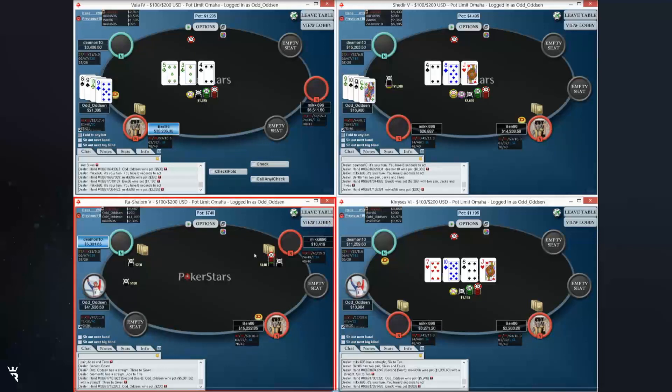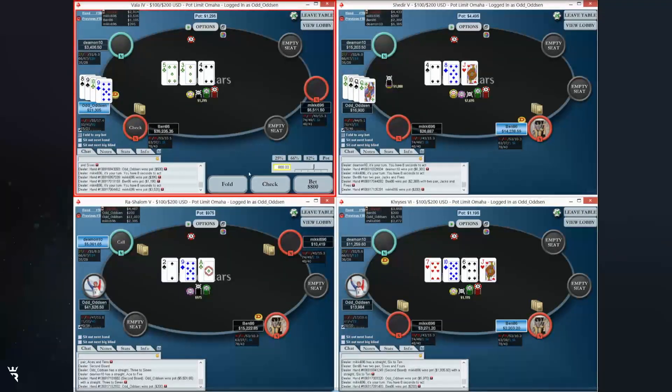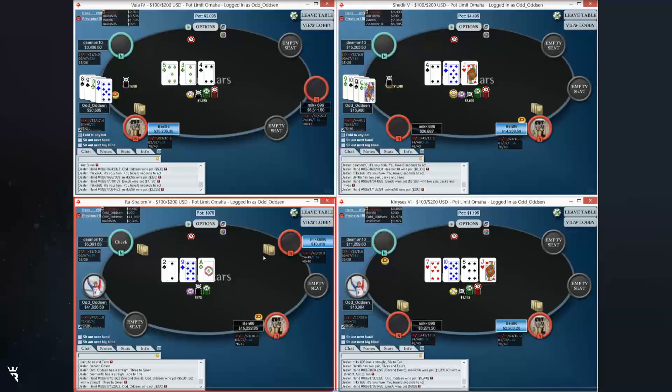On Table 1, the flop is 3-4-5. I expect Ben to be checking almost his entire range here - this is a board that isn't hitting his range at all. He is opening 40% from the cutoff, so he's forced to check-fold a lot. It's so hard to realize equity out of position. I would assume he is probably checking his range here. I think I can stab profitably in a vacuum, and I think I should have a lot of full equity. I expect him to be check-calling some, and he has some really strong value in his check-calling range.